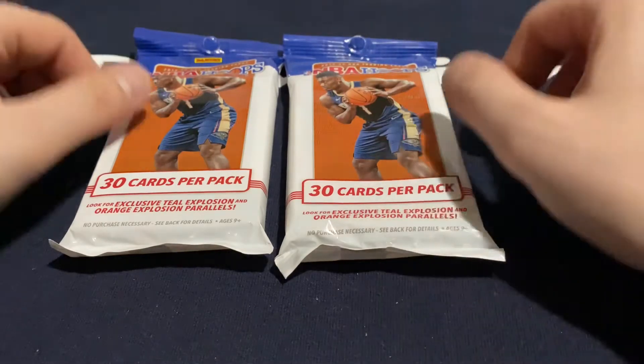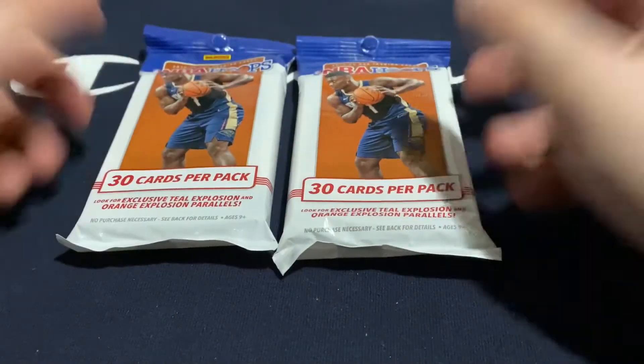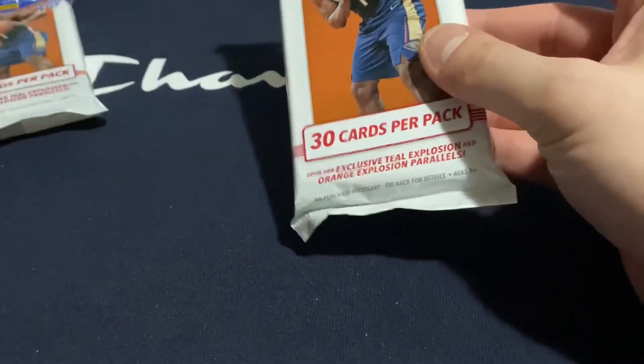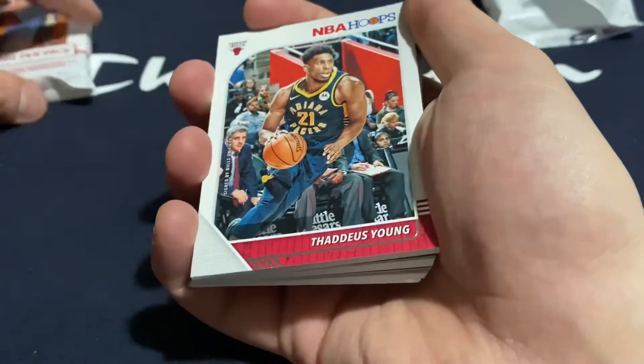I've got four more of these fat packs, so we're going to knock two more out. The last break wasn't bad — we got a Zion tribute, got a hollow Giannis, so let's see if we can get something good. The goal is to pull some Jaws. Some Zion wouldn't hurt, some autos, some of those numbered parallels — you can get some as low as 25. I'm still striving to get myself a Jaws base NBA Hoops Rookie Card, the one I don't have. We got plenty of Zion ones, but we don't have any Jaws.